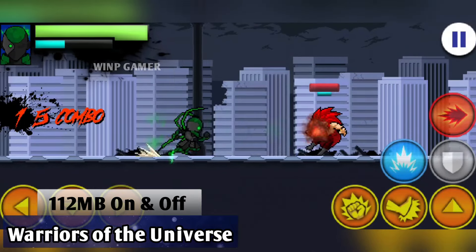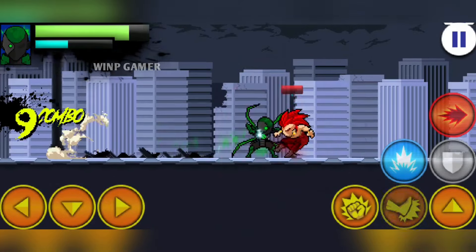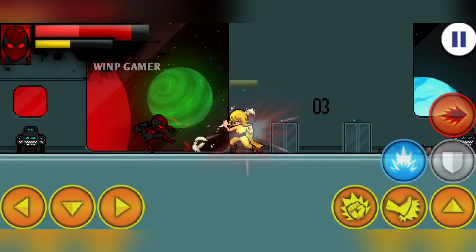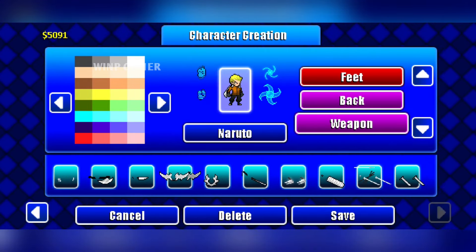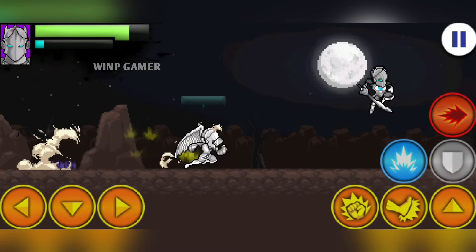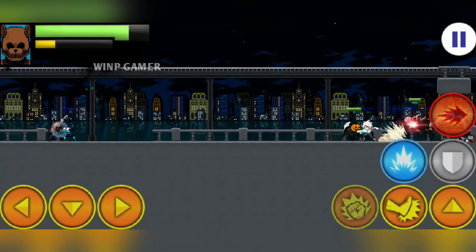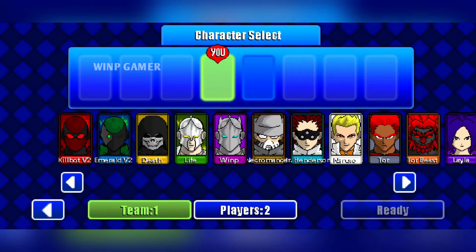This is a fighting game with robust customization options including body parts, skills, and voice. With all these tools you can create almost any kind of character in your mind. If you like Naruto, the game lets you create Naruto, and if you get bored of that Naruto you can give him swords. You don't always have to follow any set rules — just make your own characters and have fun.